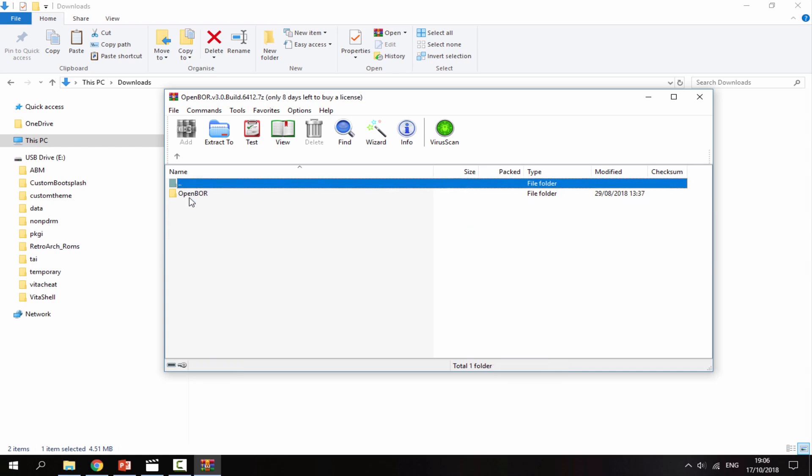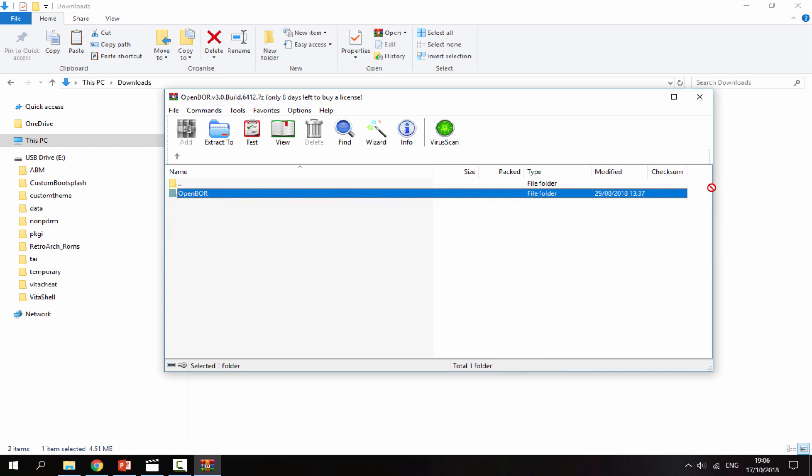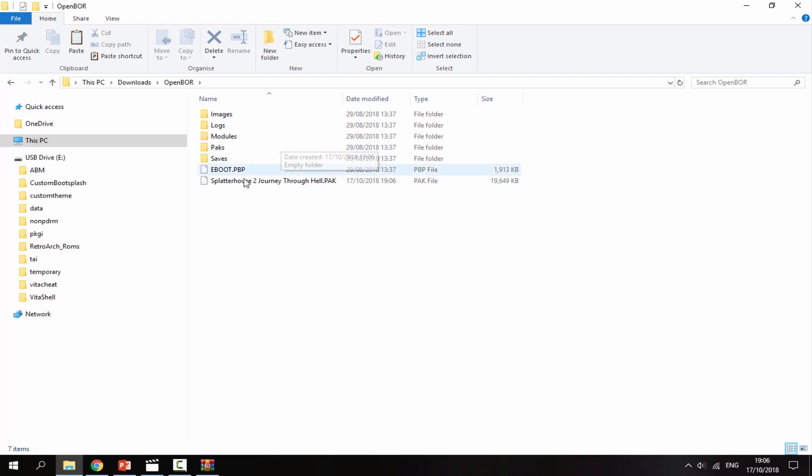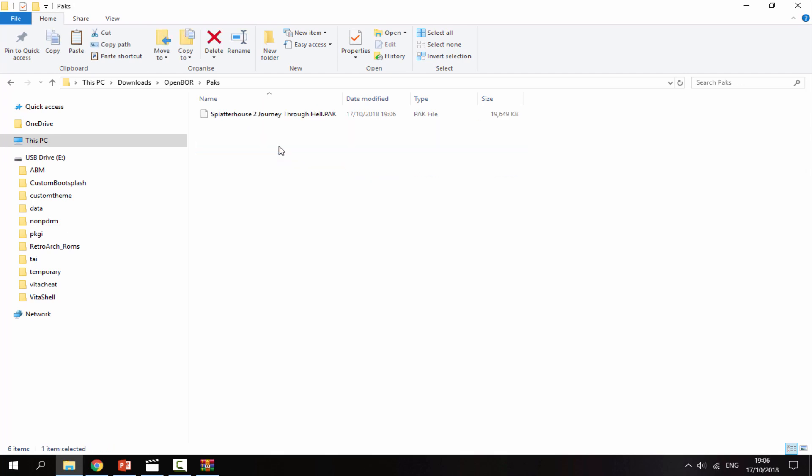Once the emulator and your games have finished downloading, head over to your PC's downloads folder. Here's the emulator itself — go inside the zip file, look for the PSP folder because we need to run this off the Adrenaline emulator, and drag the OpenBored folder to your downloads folder. Next, get your pack file and drag it inside the folder, then drag it inside the packs folder. You can only have one game inside the packs folder at a time because it boots up the game as soon as you start the emulator.